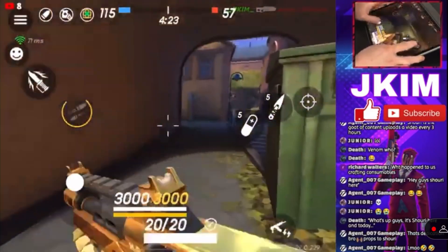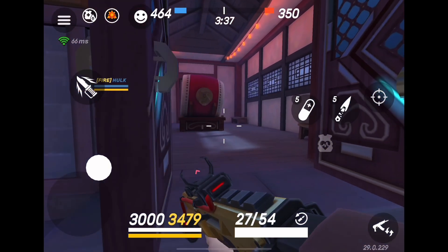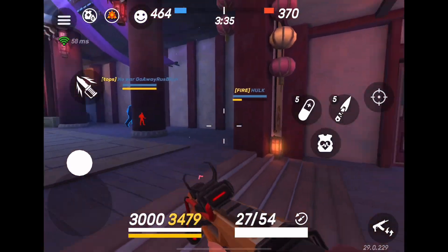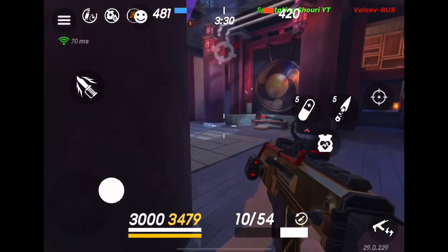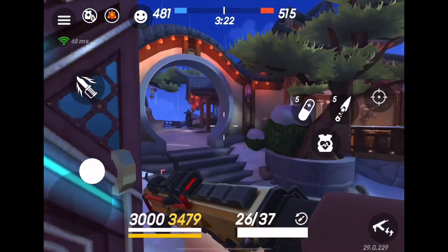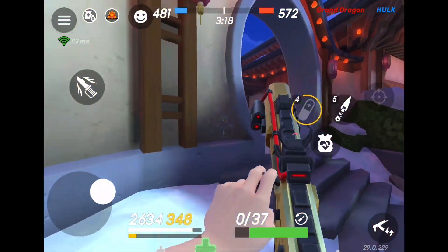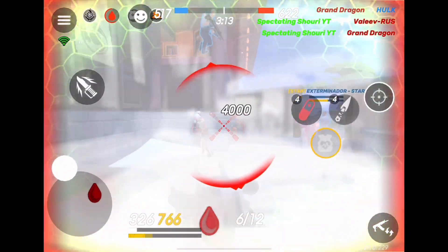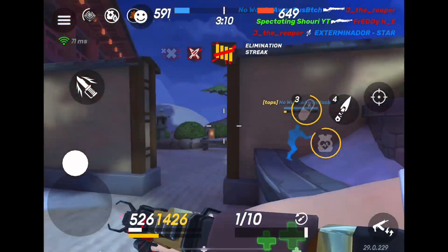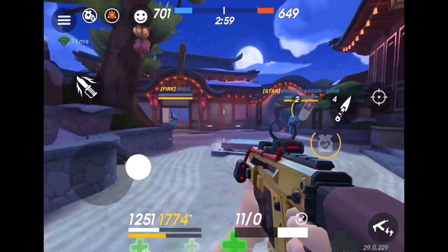What's up guys, Shuri here. Today we're gonna show you how to use wasp. We have a wasp and orion combo and I think it is the best combo to use with wasp. Here's why it's so good: as everyone knows the wasp can do a ton, and even at far range you can kill someone, but where this combo really comes in handy is the speed boost.